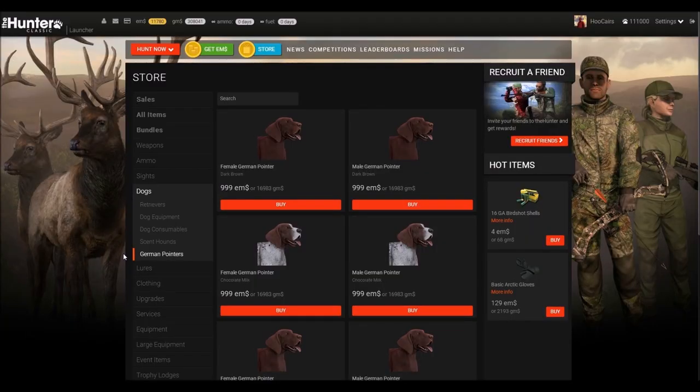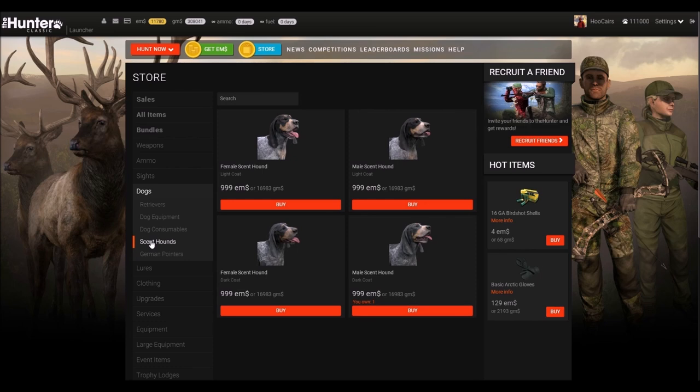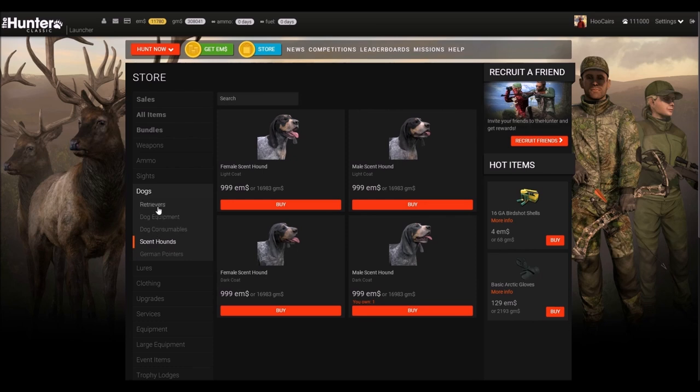Do I need a dog? There are three types of dogs available: a German pointer to find your animals faster, scent hounds to help you track wounded animals, and a retriever to collect small game after the shot. Dogs are nicely done in theHunter Classic. I use one for waterfowling, and if you like dogs in real life you might just as well enjoy it in the game.